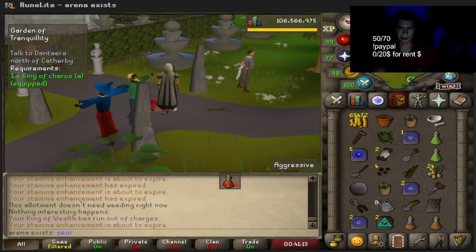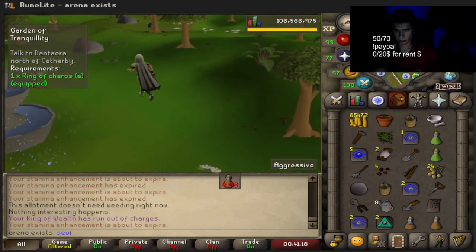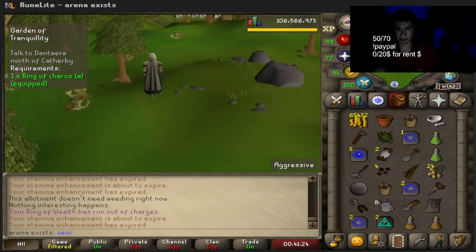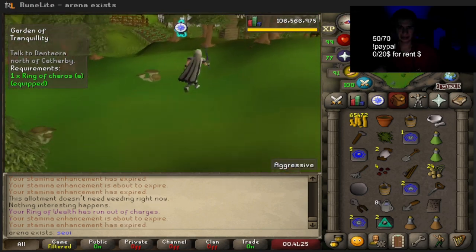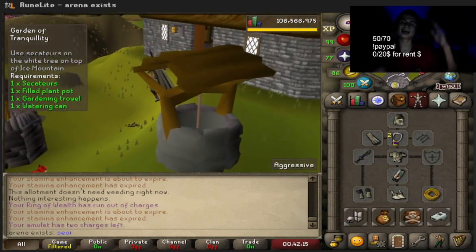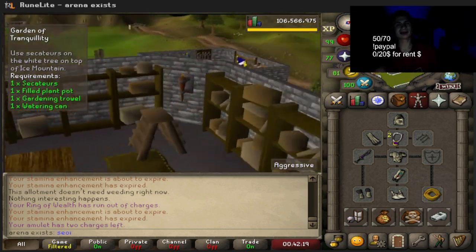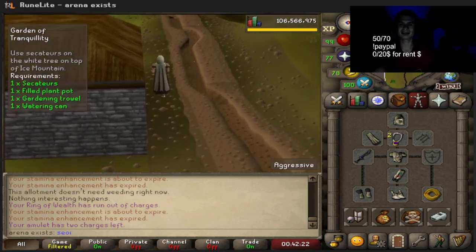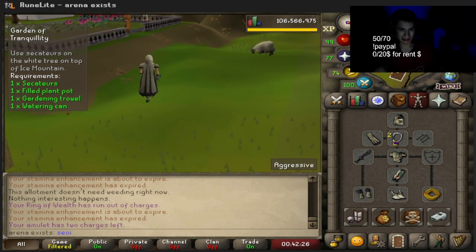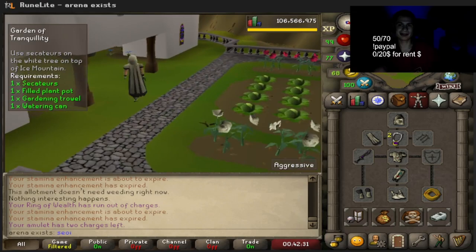Next we're doing what seems to be a side quest. We're not planting anymore for now but we will be later - this is kind of a long quest. We gotta go to Ice Mountain, that one lone ice spot. Anyone remember the first time just wandering off, finding Ice Mountain, and being like - it's like finding some random safe area in a video game.